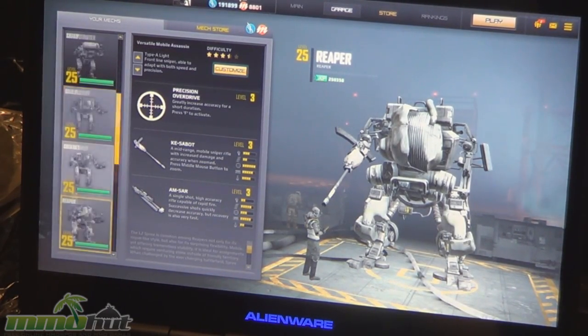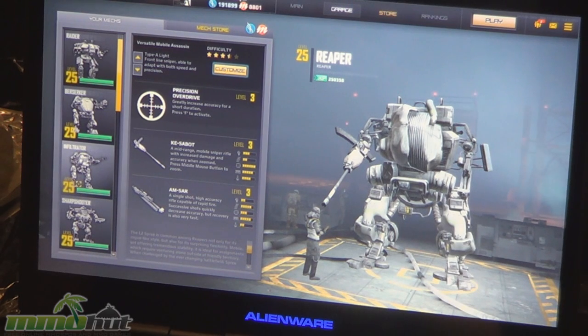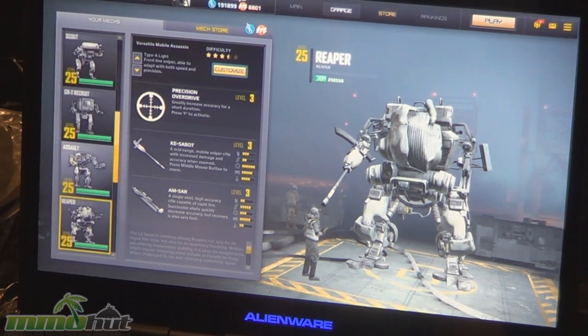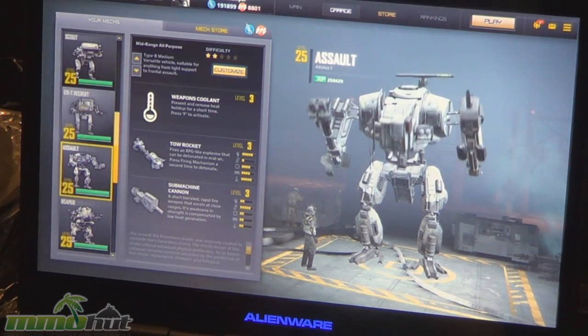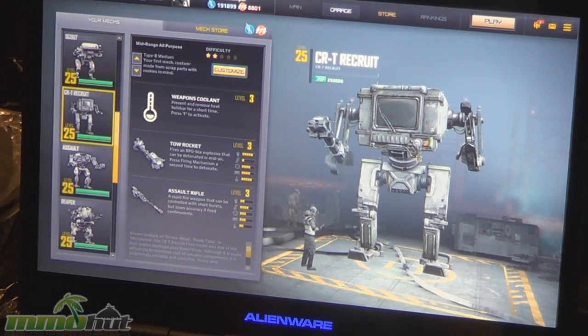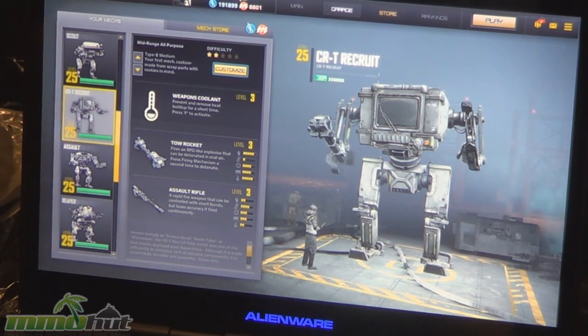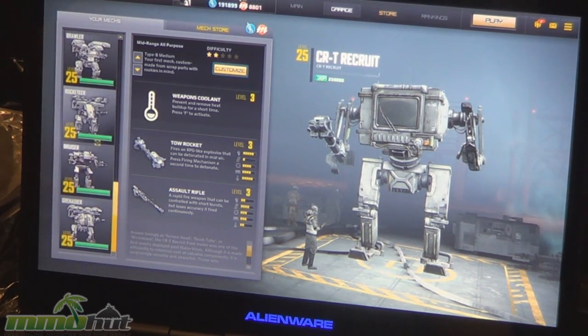Some of the original mechs that have been in the game for a while actually got graphic overhauls. We've changed some mechs, like the Assault — this is the CRT Recruit. This is Fred. He's always going to be the TV mech. We love Fred. It looks like a CRT monitor or a microwave. That's exactly it.